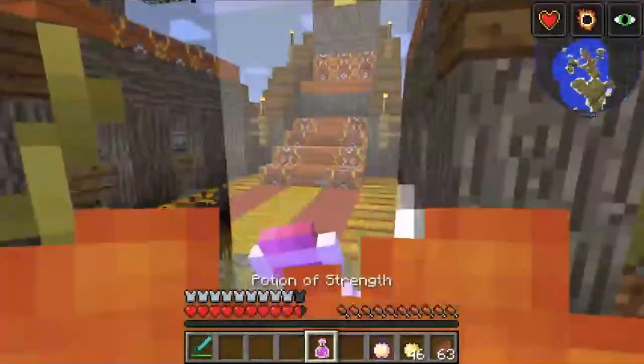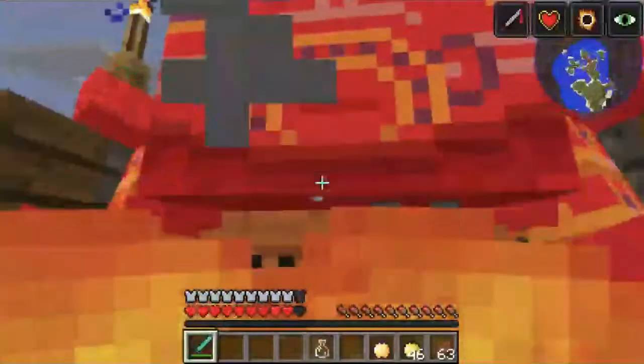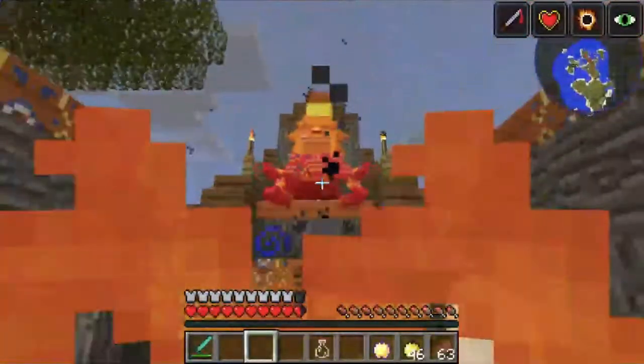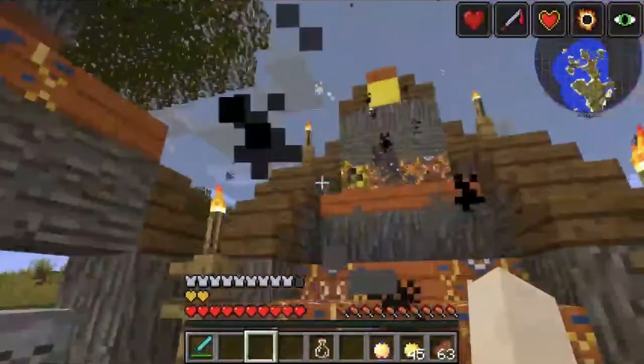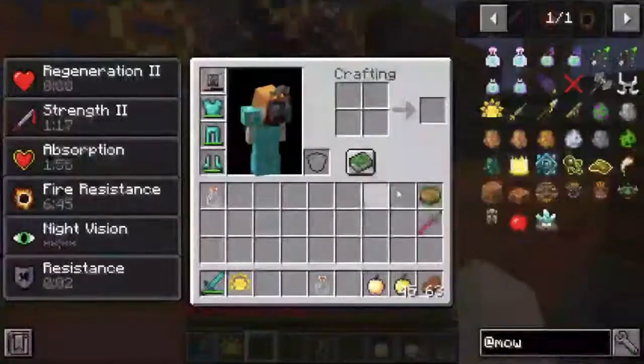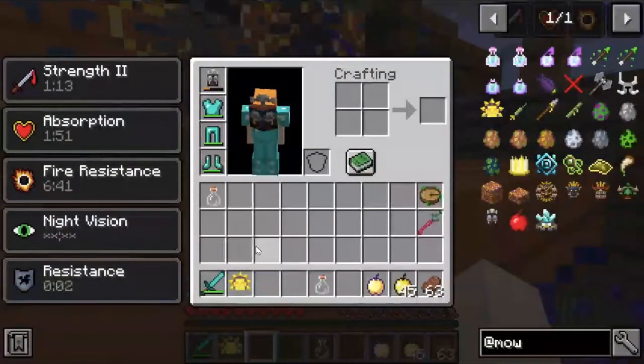If you notice around you, you can see a different kind of block — that's a painted acacia. When you kill the Sun Chief he'll do an animation and he'll drop the Soul Vias Sage — I know I said that incorrectly.